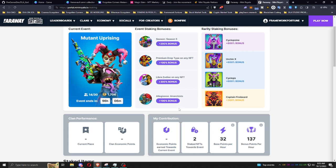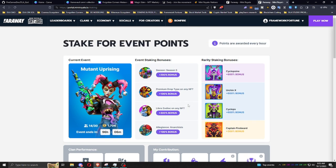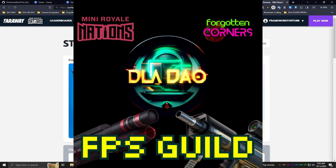So be sure to like and subscribe if you haven't yet. Check out Mini Royale — one of our partners at dladao.world, that's D-L-A-D-A-O dot world. If you want to join the Mini Royale clan that we have, go to that website, fill out the 'Join the FPS Guild' form, and then request to join the clan in-game. Follow those directions on the form and we'll get you set up in no time to start rocking with us. Until next time — peace.